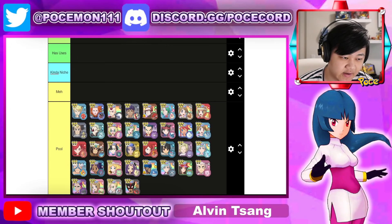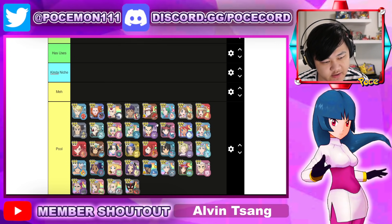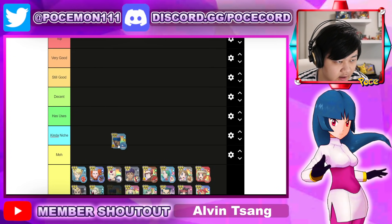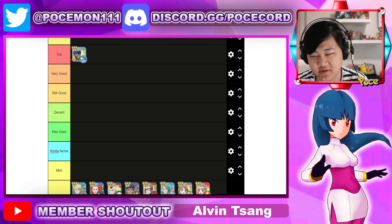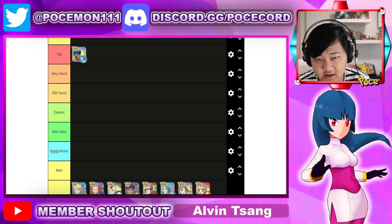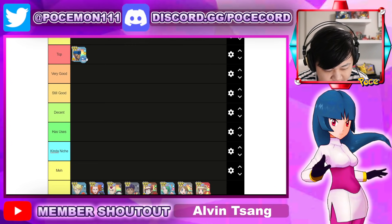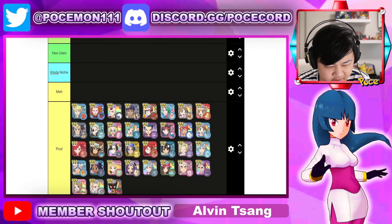As usual, let's throw one in each tier to establish where we're at. For top tier, obviously Kyogre — it's arguably the best unit in the game right now by a mile. Top tier damage, brings rain buffs for your whole team's damage, helps your whole team survive as well. It just does so many things and it's really good.